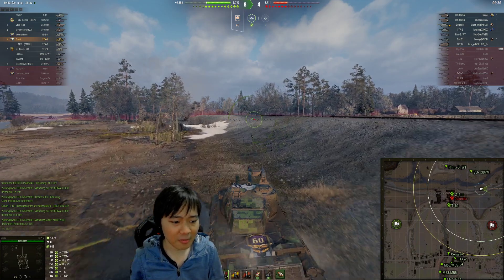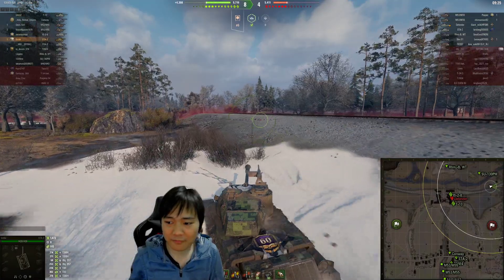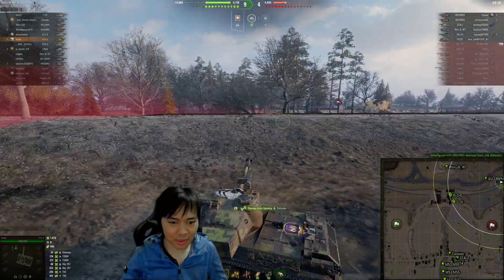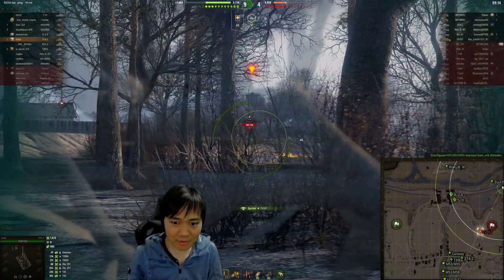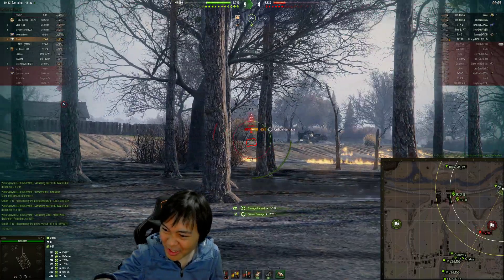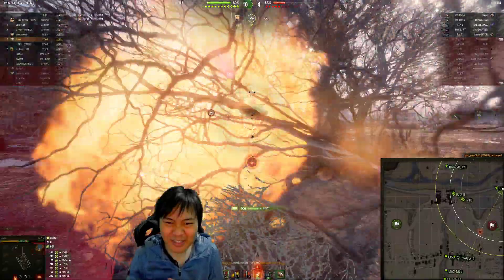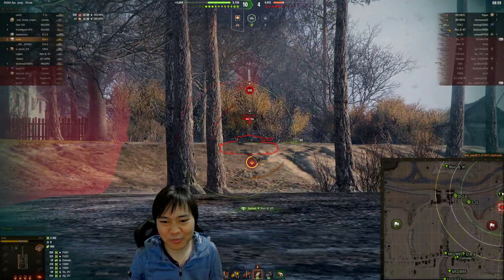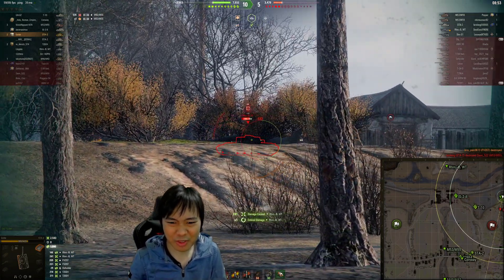I can't believe the STA-2 can go this fast! I would love to use the turbocharger on the STA-1 as well, but I digress — we're here to talk about the STA-2. An SPG is spotted at the edge of our view range right there, and with that accuracy buff, just a tiny bit of aim at his forehead and we can shoot him. The SPG tried to shoot me, but that's why we keep our hit points to the end of the battle.